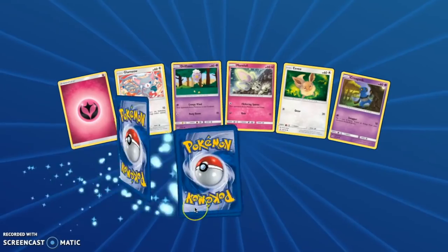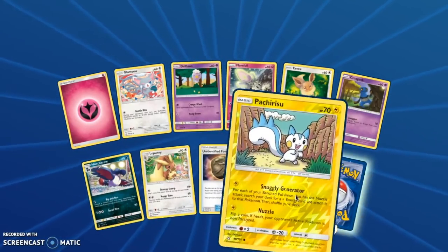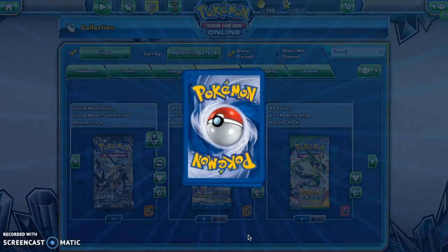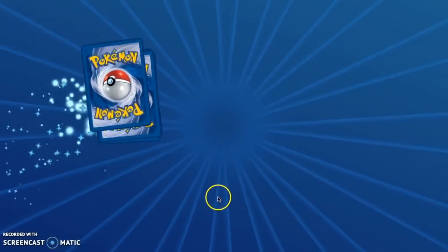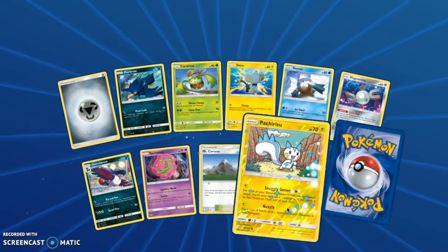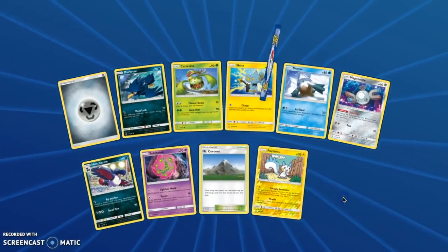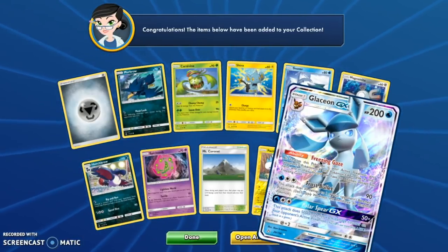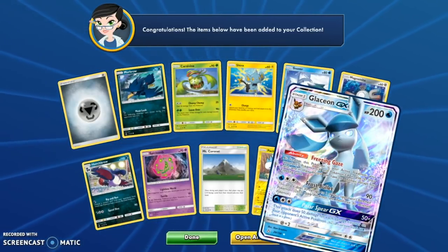We're on pack 73. What are you going to do if I'm right? Nothing. What should I do if I'm wrong? Nothing. This is a very exciting video — we do nothing. Hey! Glaceon GX! Yeah, you screamed in my ear, but that's okay — you're excited.